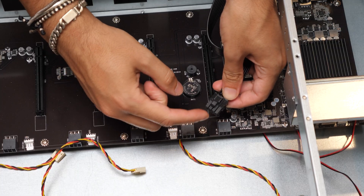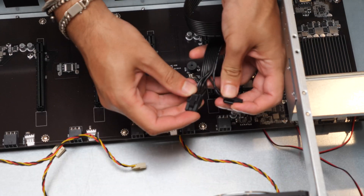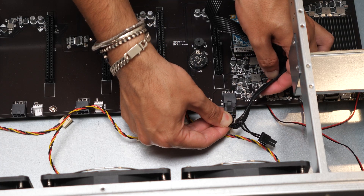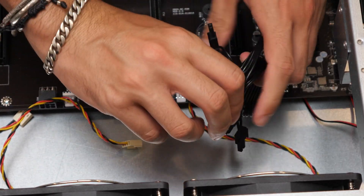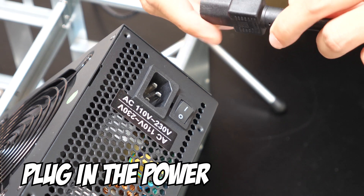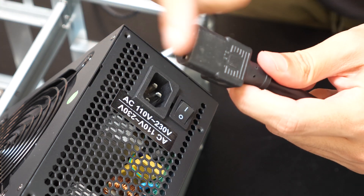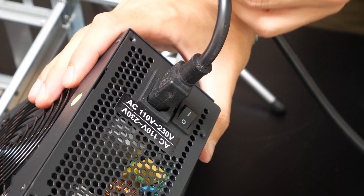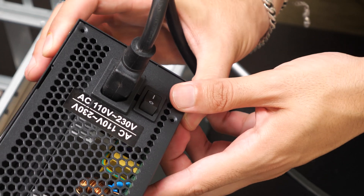Now we're gonna power up this beast with the PCIe cables. We only need two connectors, but we need a 6-pin connector here and a 6-pin here, so I'm gonna plug this in and do the same thing with the second one. As you can see, it supports 110 or 230 volts, so it works everywhere. This is a 110-volt outlet straight from my house. When I switch it on, it will turn right up. Boom — the computer is now on.